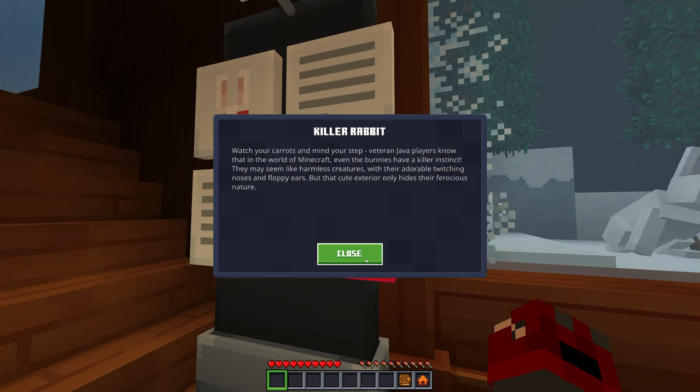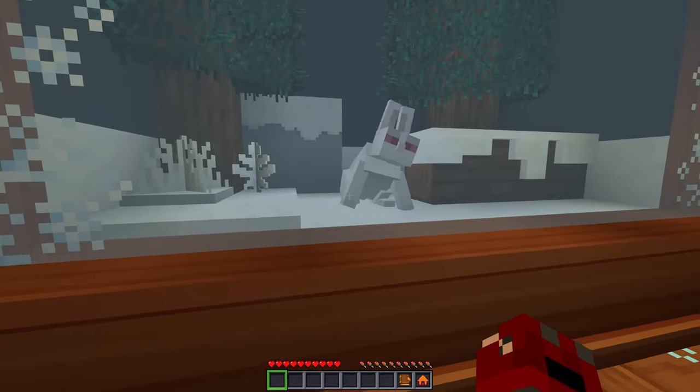Hello buddy — who are you? Killer rabbit! Watch your carrots and mind yourself — it's the red-eyed one. Veteran Java players know that in the world of Minecraft, even the bunnies have a killer instinct. They may seem like cute creatures with their adorable twitching noses and floppy ears, but that cute exterior only hides their ferocious nature.